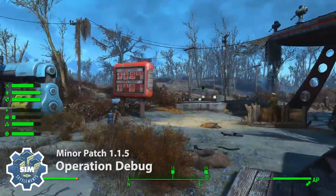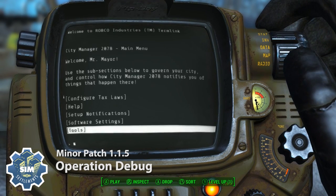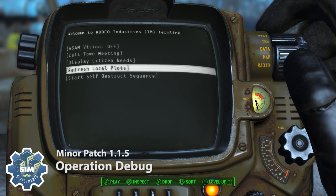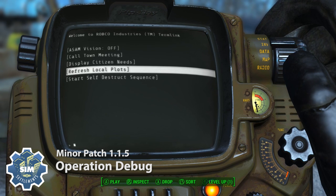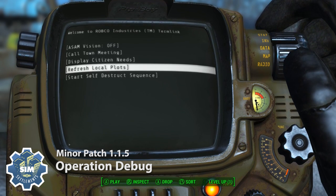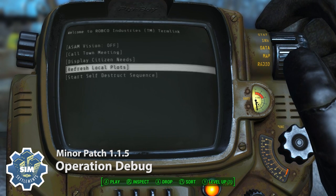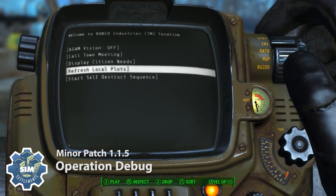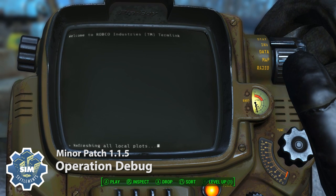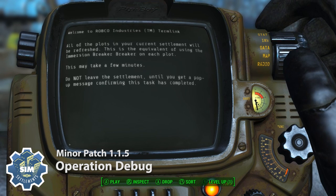The last thing I can easily show you is, as usual, I've added a new option to the holotape. In patches lately, I've been telling you I made this fix but you've got to go hit your plots with the immersion breaker, which is a pain because of how frequently it happens. In this patch in particular, I fixed all of the random beds that the default SimSettlements buildings use so that they all count as one — some were counting as two, which would make your bed count all weird. Rather than going to each plot, you just go to each settlement one time and click 'Refresh Local Plots.' I would love to make it so you only had to do it once for your entire game, but it requires you to be in the settlement for the immersion breaker function to work correctly.